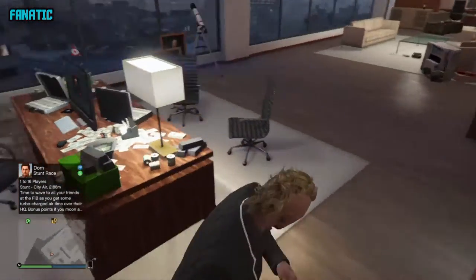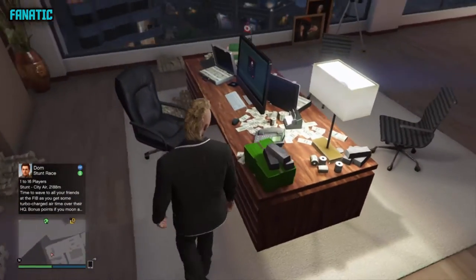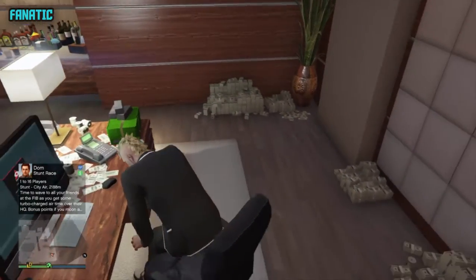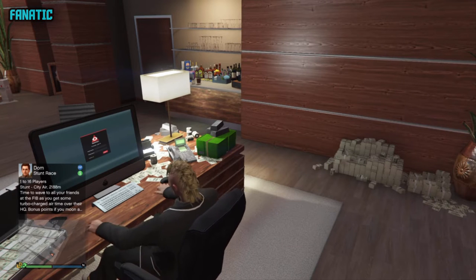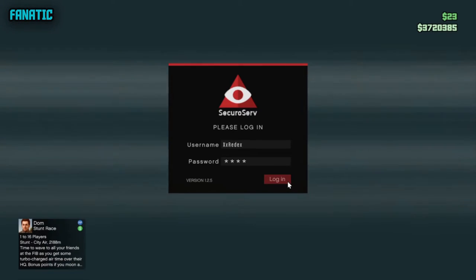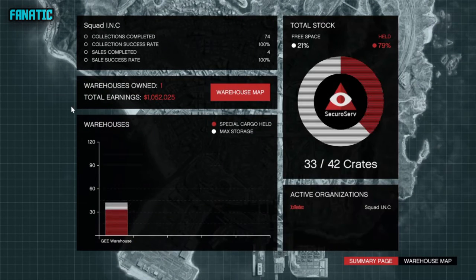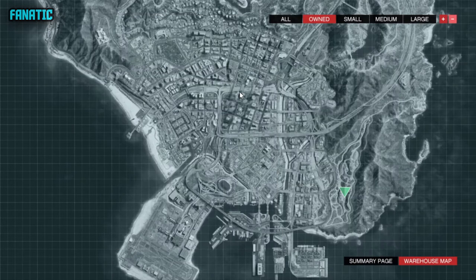You can buy the accommodation option if you want. Once you buy this office, you're going to have a seat here — just sit down and log into the computer. On PS4 it's X and on Xbox One it's A. Once you're logged in, the screen will come up like this.